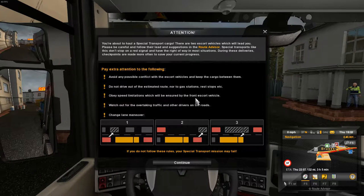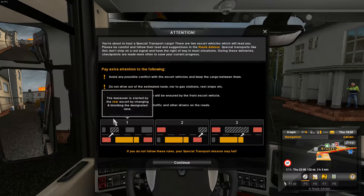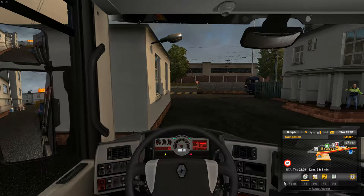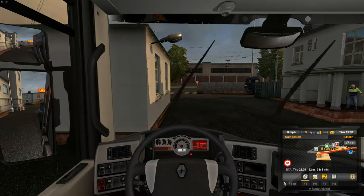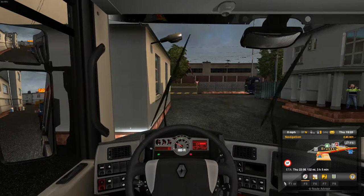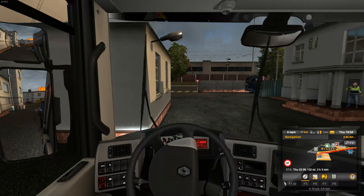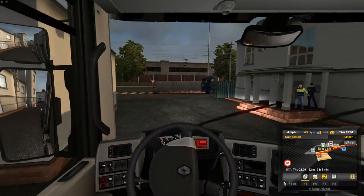Speed limitations will be set by the front escort vehicle — whatever speed it does, I do. Watch out for overtaking traffic; with this load it's not so wide, it doesn't go much past the red markers. The previous load went quite a way past the markers. Pretty similar as before overall. So we'll start it up, put the beacons on, wipers on, full lights on, and release the handbrake — in this very very wide truck.